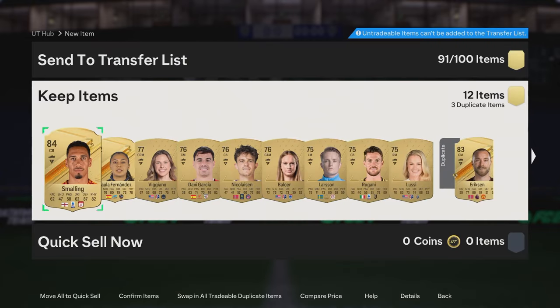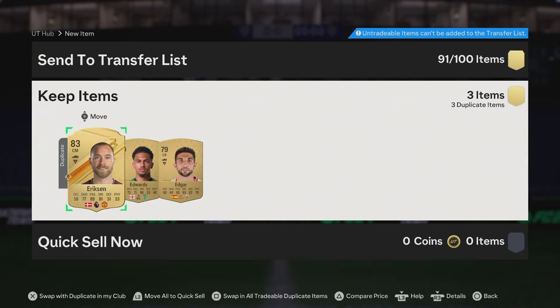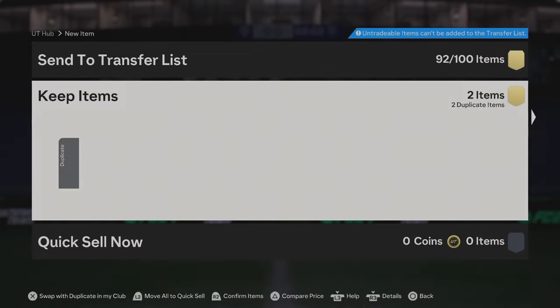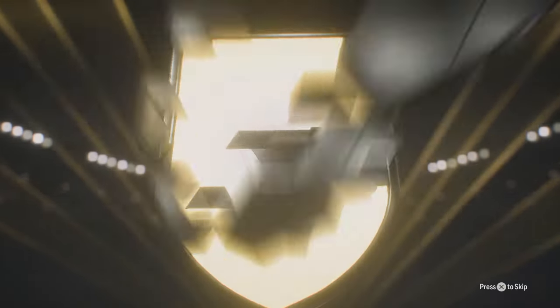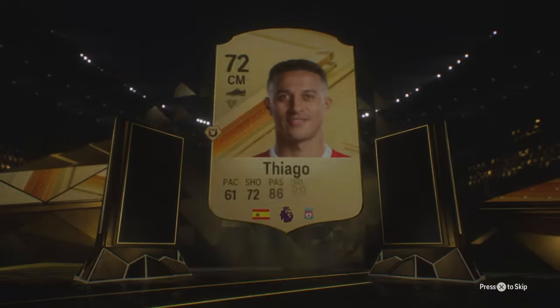We take those. This is the smaller pack so that's fine — plenty of stuff to fill up the club. Small prime gold players pack — come on! Wait, what's that? Liverpool! Okay, we take it. Two 84s so far across the two small packs — we don't mind it.